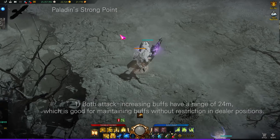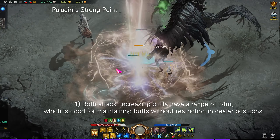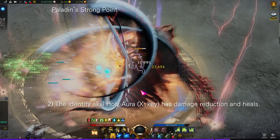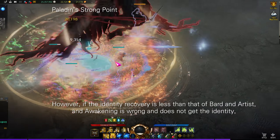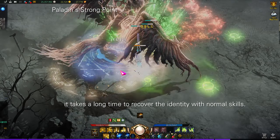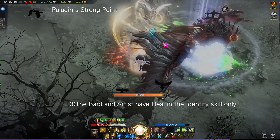Paladin advantage: both attack-increasing buffs have a range of 24 meters, which is good for maintaining buffs without restriction on dealer positions. The identity skill Holy Aura has damage reduction and heals. However, identity recovery is slower than bard and artist, and if the awakening fails and you don't gain identity, it takes a long time to recover identity through normal skills.